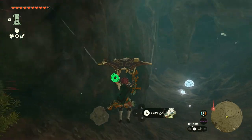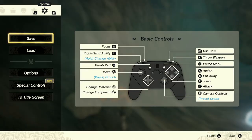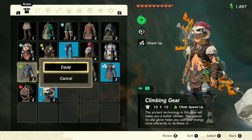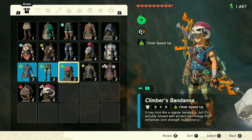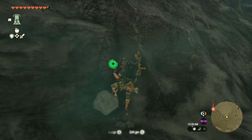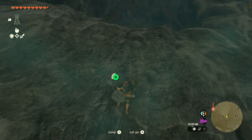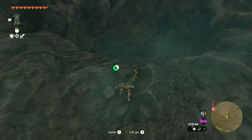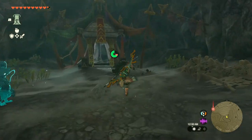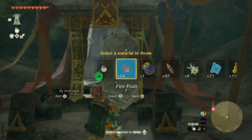Once you're done getting your armor, be sure to scope out the rest of this cave — it's got lots of goodies. Then just burn this ice block and get your treasure.